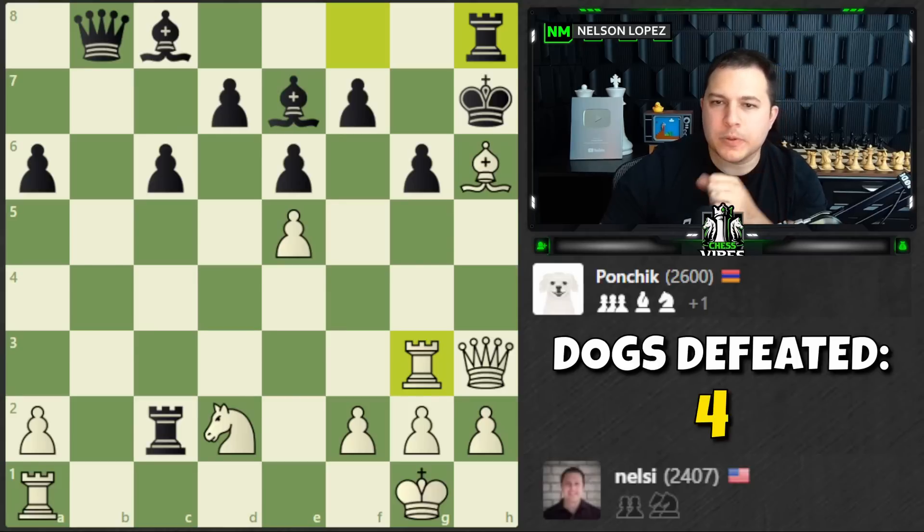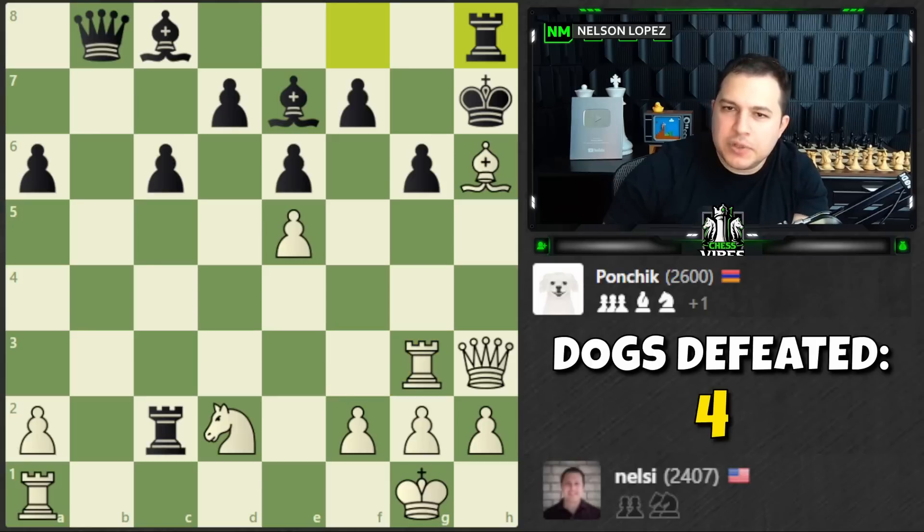That looks super good. Let me just recap one more time: we go check, the king moves somewhere, we sacrifice — king takes — we take the bishop. Essentially we're going to go here and get a mating net. The pawn could even push forward, which would mess that up. It's too bad — knight could come in. I don't know, I guess we have to go for it. What else can I play?